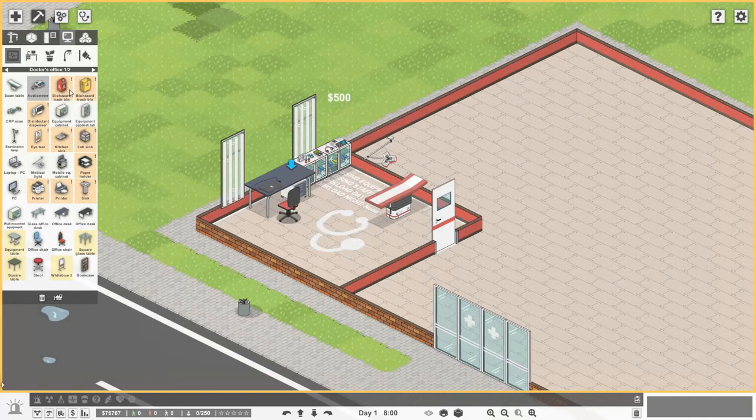Now we need either one of these two trash bins — let's go for the red one, rotating it with R. Also, if you go to pick up the desk it will pick up everything on it. If you just want to pick up the laptop, hold down Control and you'll pick up just that item. So if you ever have things on tables, hold Control on your keyboard to pick up the item on the table itself.